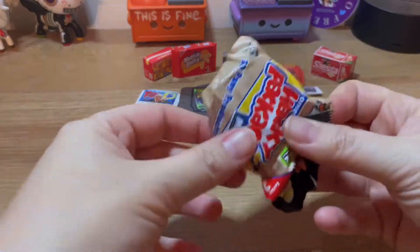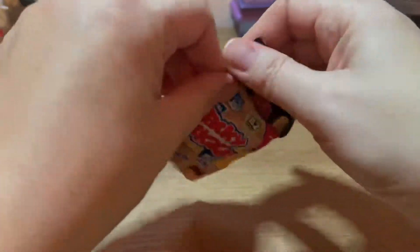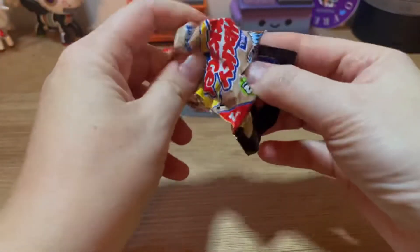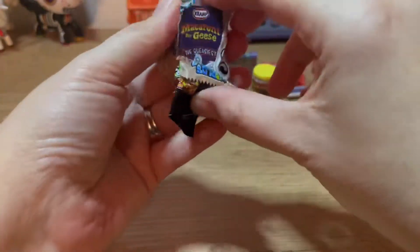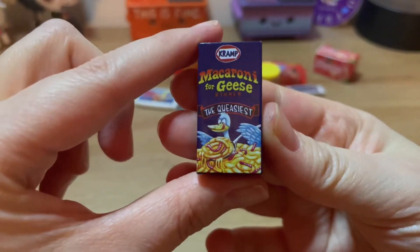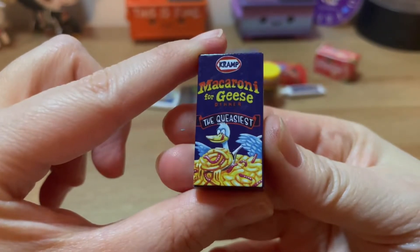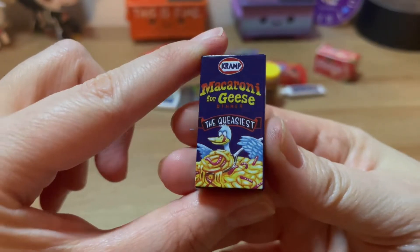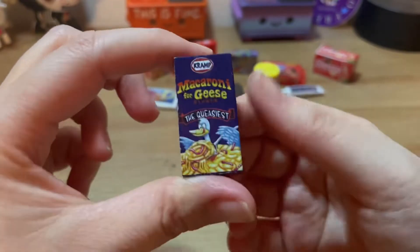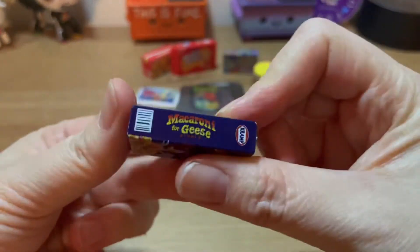Let's see what's next. Something new — instead of macaroni and cheese, it's Macaroni for Geese Dinner. The queasiest. Is that worms up in there? Oh, cramp — it definitely will give you cramps. Look at that. Oh my gosh, hilarious!